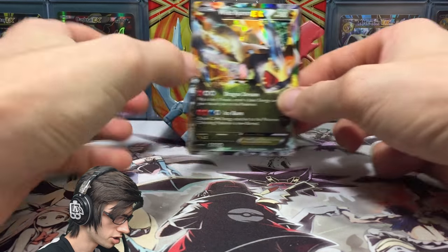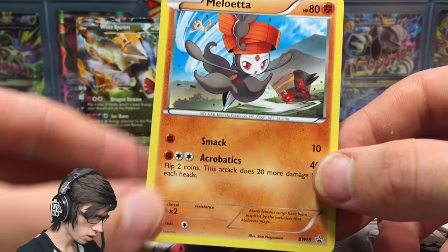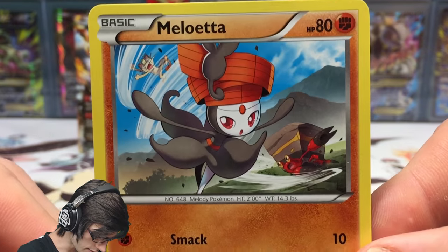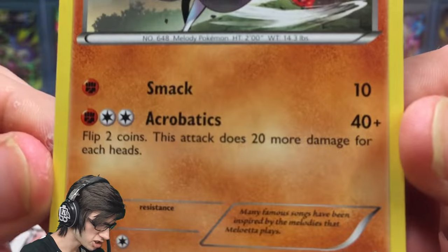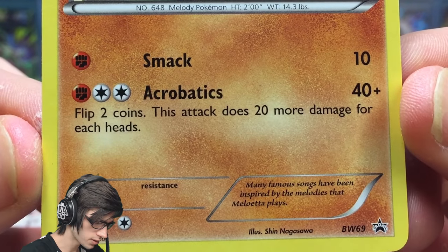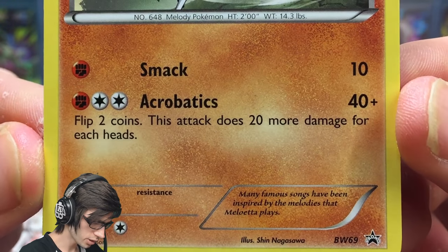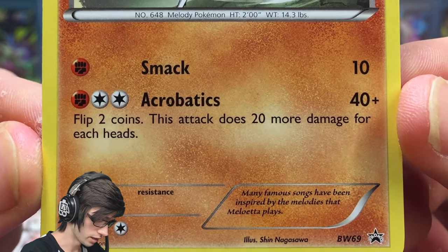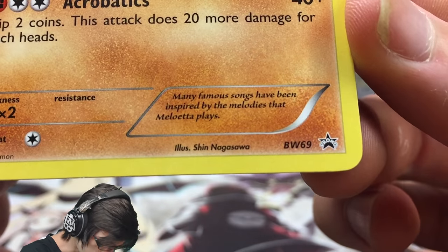Here is the Meloetta card that they spoke of — one of the featured Meloetta cards. It's got 80 HP with Smack and Acrobatics. Acrobatics says flip two coins, this attack does 20 more damage for each heads, so you've got a potential of 80 damage with Acrobatics.